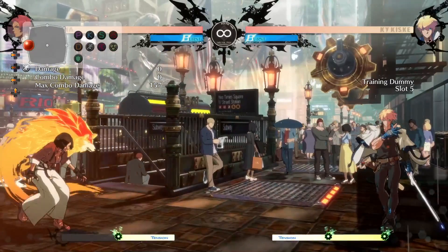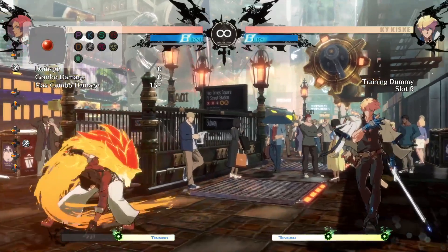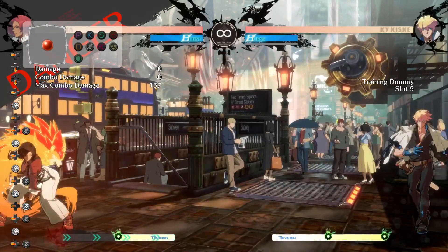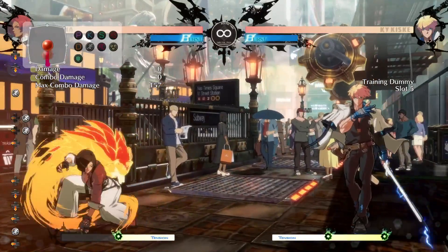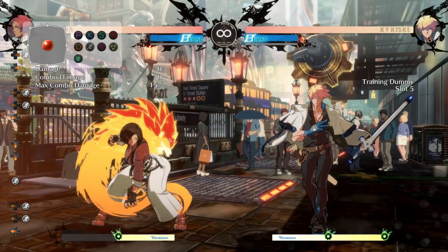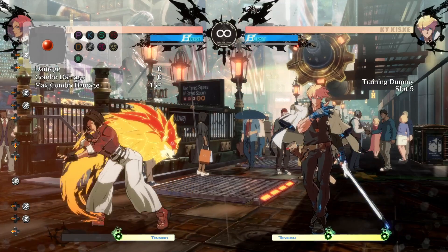But let's talk about the neutral, which actually changed a lot, and the reason is because of the dashes. There are now three different types of dashes with Giovanna: one is the short burst dash which stops at a very short distance, the second is a regular dash which goes a moderate distance, and the last is a long dash where you hold forward at the same time and get a bit further than the regular dash.